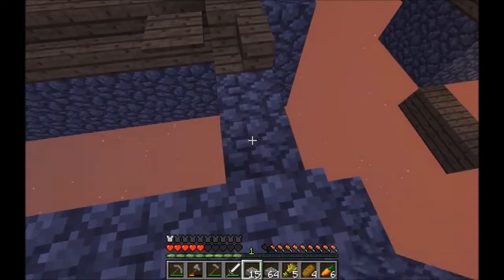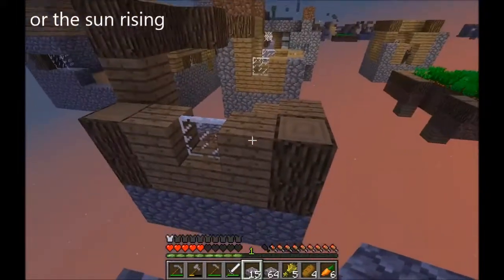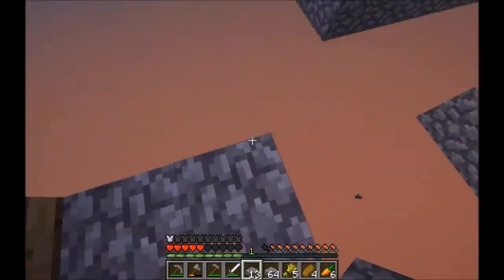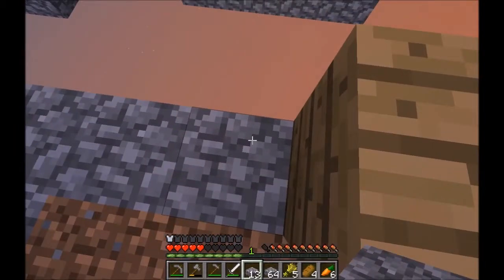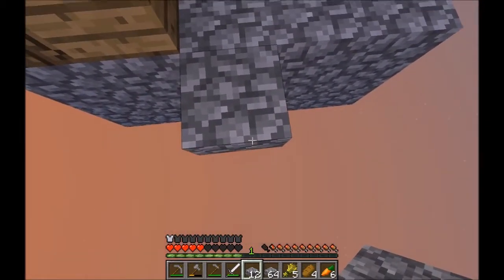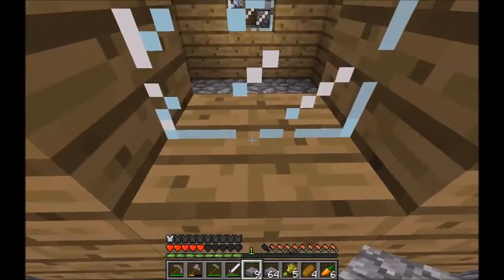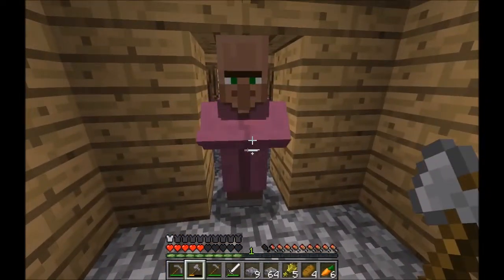I think there's some lava over there — it might just be some flames. Between episodes I realized I might should have used the first two buckets of lava we found to make a cobblestone generator, so we didn't have to keep looking for cobblestone. But it's not like cobblestone is that hard to find.